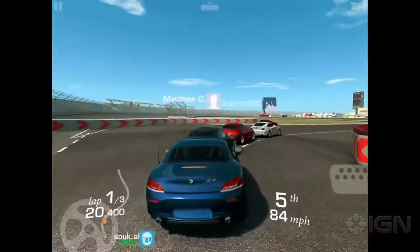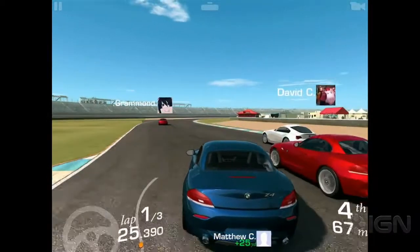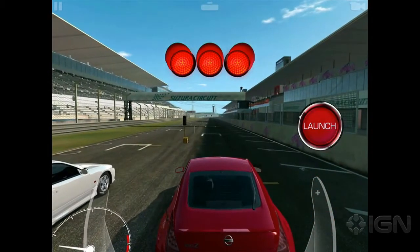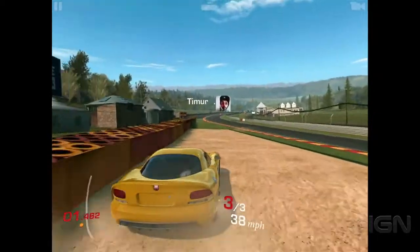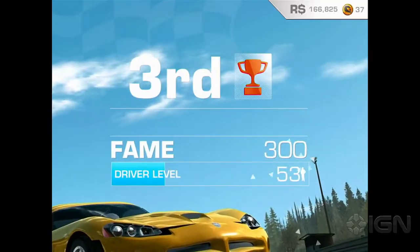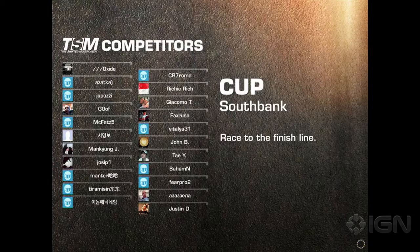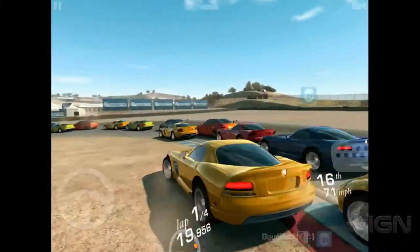No matter which of the seven control options you're using, Real Racing 3's cars feel responsive and distinct. New players can turn on casual-friendly features like brake and steering assists, but to post the best times you'll need to switch to full manual control. Real Racing 3's unique time-shifted multiplayer keeps you motivated to improve your lap times — the game records and uploads everyone's race data, then downloads it into your copy, so your 21 AI opponents are powered by race data from your friends and other players. It's a seamless and very clever system.